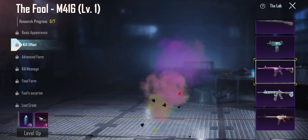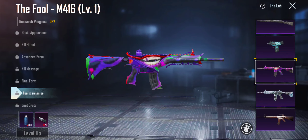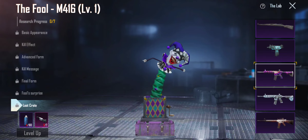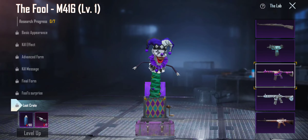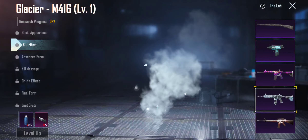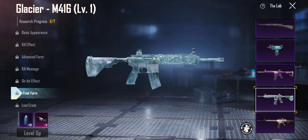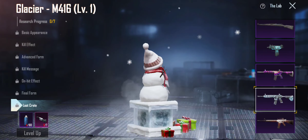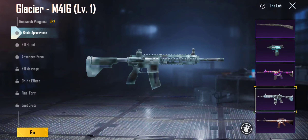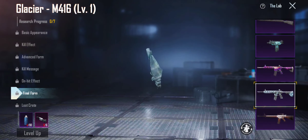The Fool is just too good. And the Fool's Surprise — nice loot crate. This is my second favorite M4 skin — a good 9 out of 10. And my favorite M4 skin — this is a 10 out of 10. Final form — look at that, dude. Ten out of ten.